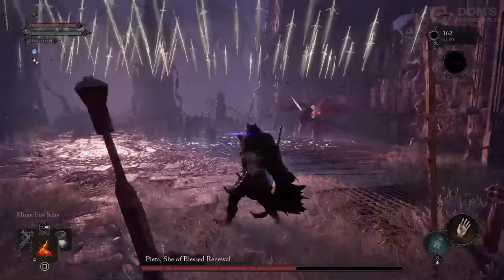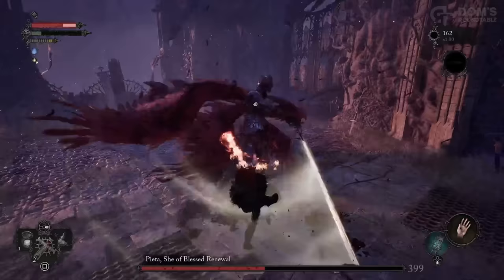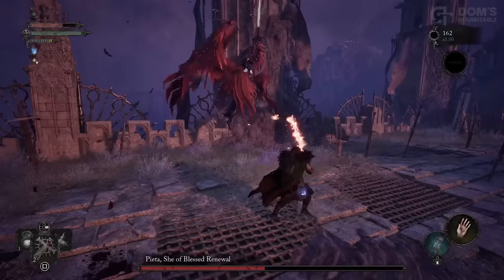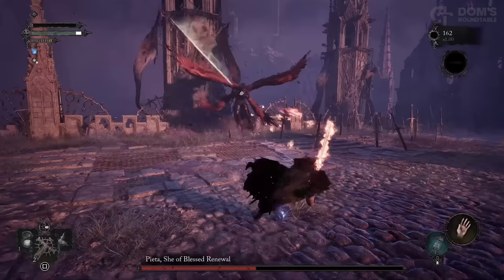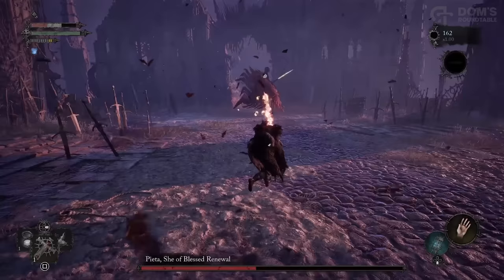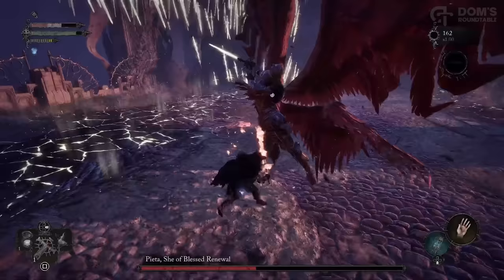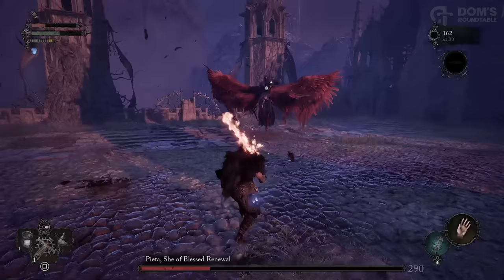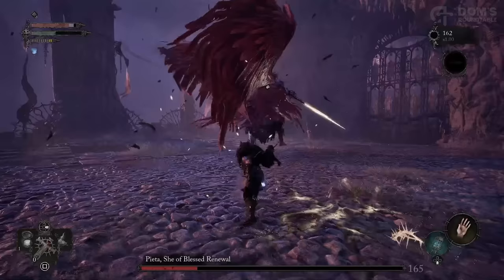Specifically for Pieta, she deals primarily holy damage and she is fairly weak to fire. So I suggest having your holy wards up at all times, along with using your fire salts. It is fairly easy to roll or parry most of her regular sword swings. All you really need to watch out for is when she summons her mirror images. View her arena as three lanes — the middle, the left, and the right. The mirror images she summons will always fly to two of the three lanes, so position yourself in the empty lane so as not to be hit by the hundreds of swords they throw at you.